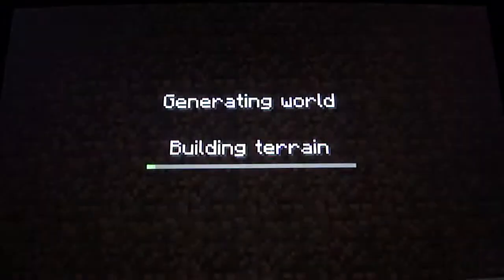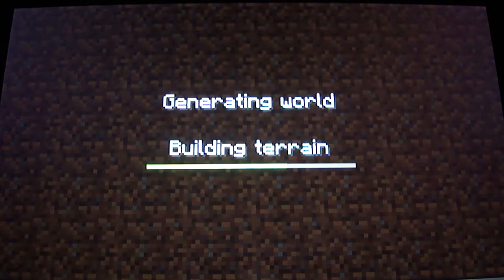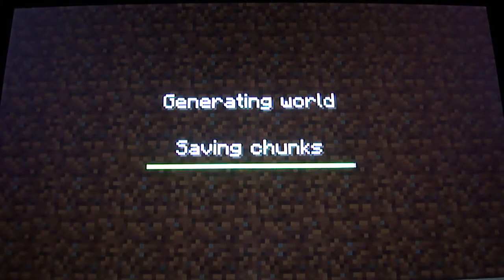We'll generate the world. I heard the seed has nine diamonds near spawn, which is a good start. You spawn on top of a tree, so you get the materials, mine down — there's some iron, get the cobblestone, mine the iron, and just mine down straight. What's cool is that when you mine down, you won't actually hit the diamonds — they'll be on the side.